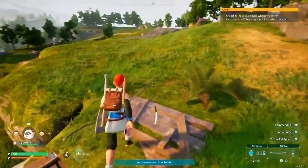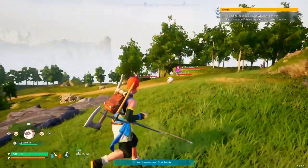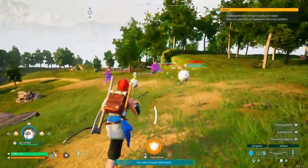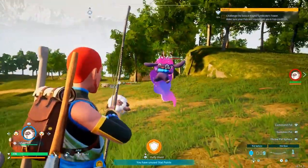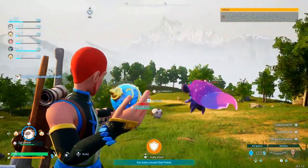We have one arrow but nine pal spheres, so that's going to have to work. There's a couple daydreams right here. We'll use the land ball to start taking them down. Nice, it's just going to mow them down.